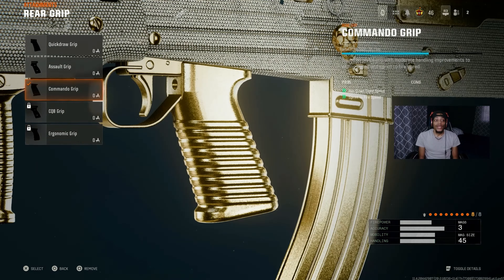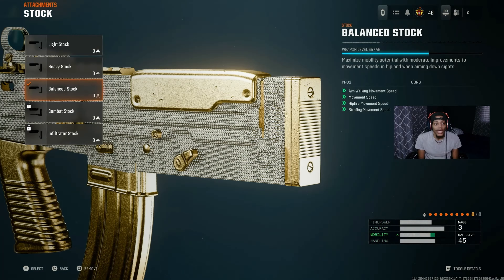With the rear grip, we got the Commando Grip - this really helps out with aim down sight speed and sprint-to-fire speed. The diamond camo is just straight up shining and blocking my eyes for real. But it's good for ADS speed and sprint-to-fire speed, so when you're sprinting and firing, it's very very good - try it out. With the stock, we got the Banding Stock - this helps out with aim walking speed, movement speed, and hit fire sprint speed.